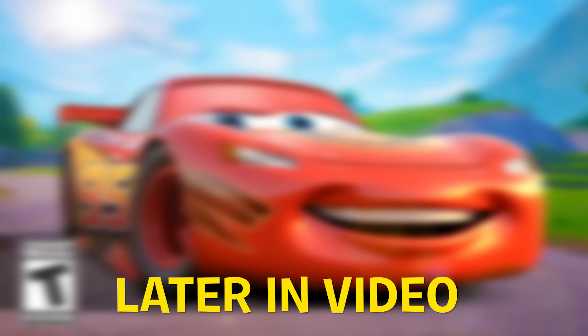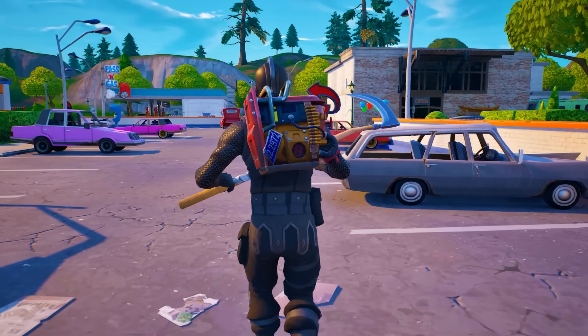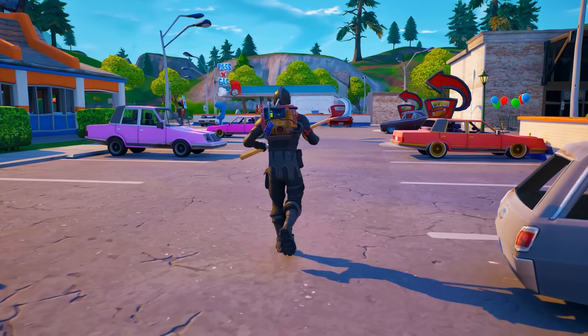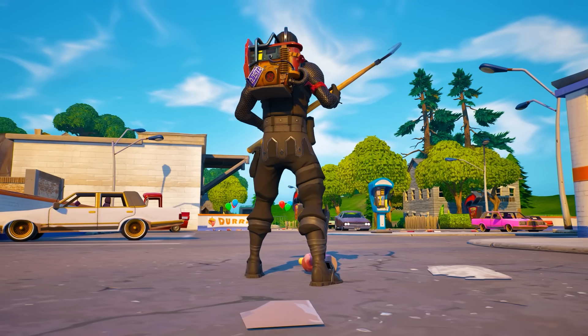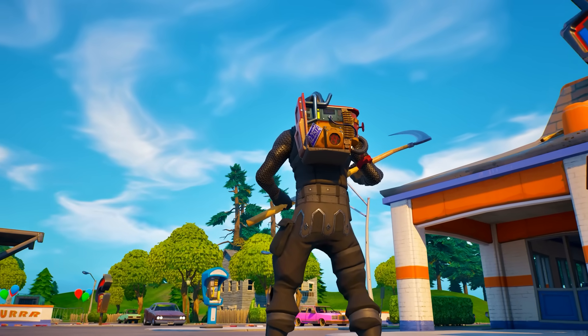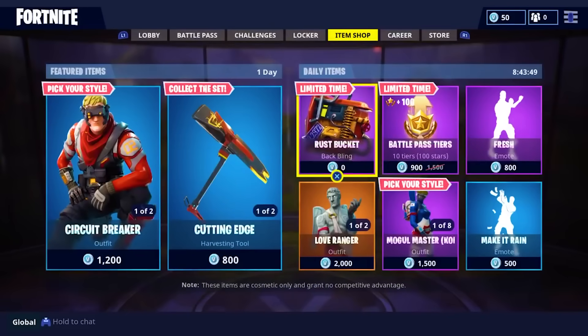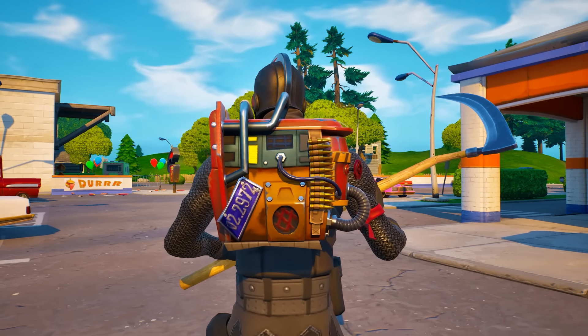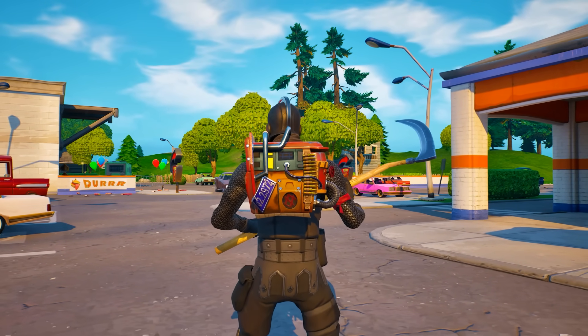Now, real quick, before we reveal the brand new collab, I want you to take a look at this back bling. I guarantee almost all of you recognize it, and I also guarantee almost all of you don't have it. This is the Rust Bucket. It's one of the rarest back blings in all of Fortnite, and it's only been released one time — all the way back in Chapter 1 during Season 3.